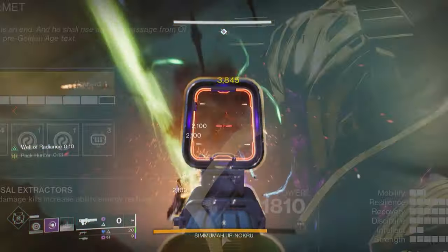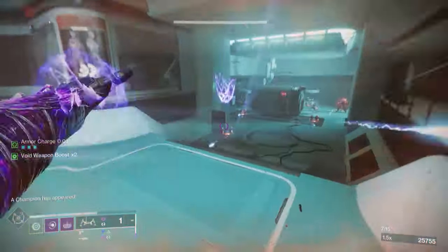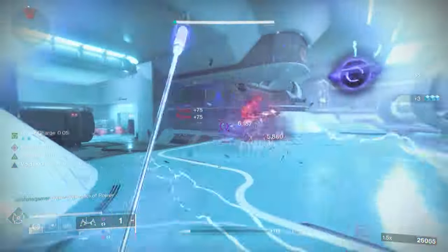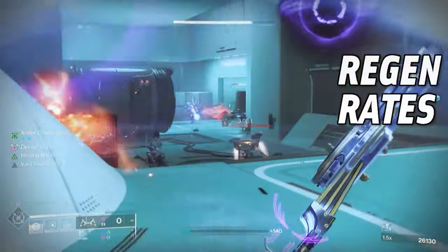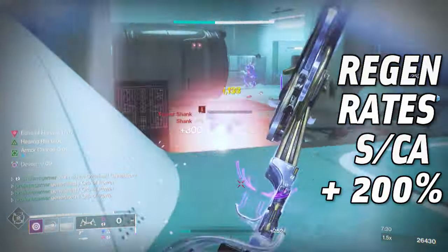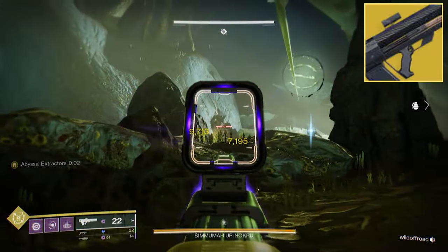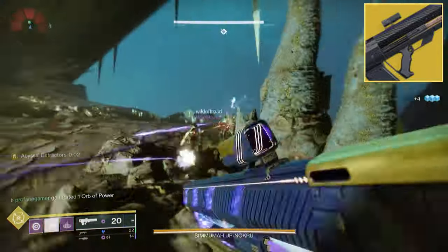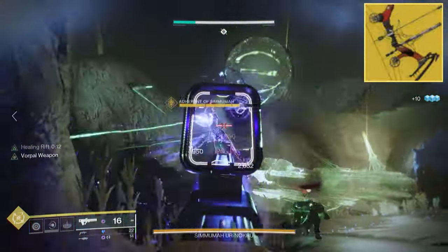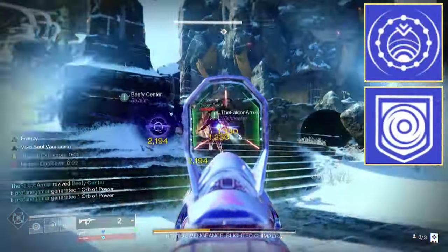The Nezarek's Sin gives us the Abyssal Extractor's intrinsic trait. Whenever we defeat enemies with Void abilities or weapons, we'll trigger a bonus to the regeneration rate of our melee, grenade, super, and class ability energy. This grants a 300% bonus to grenades and melees, and a 200% increase to class ability and super regen. The Graviton Lance has always been a superior choice to use with Nezarek's Sin because of its ability to trigger Void explosions. Lemon Arc is another great exotic option. Legendary weapons with either Repulsor Brace or Destabilizing Rounds would also be great options.